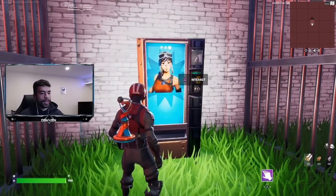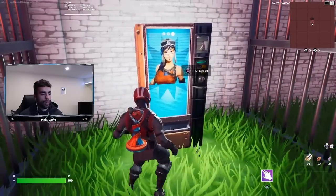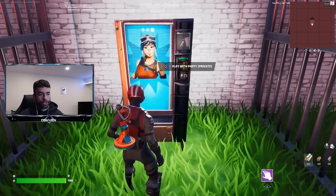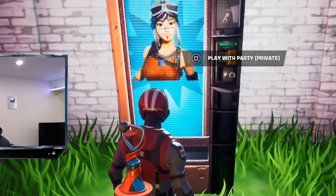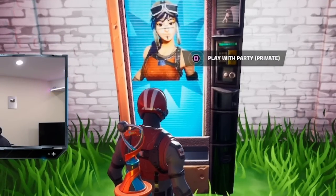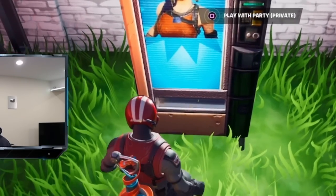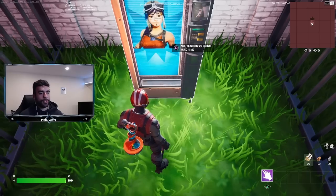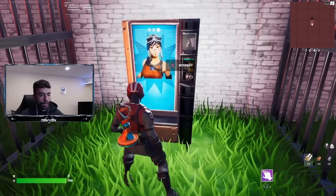We have the Renegade Raider vending machine right here. All I have to do is claim it by interacting with it. There are actually three options: 'Interact', 'Play with Party', and 'No items in vending machine.' We're set on private, so play with party probably won't work. I'm going to try clicking all three options.